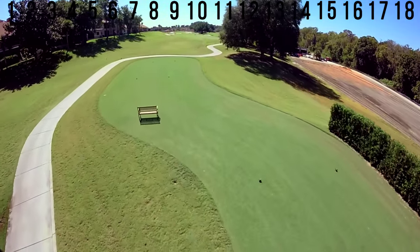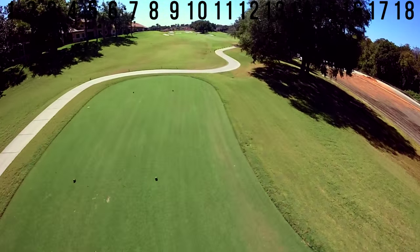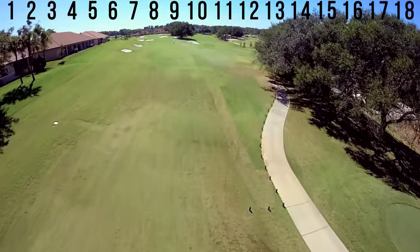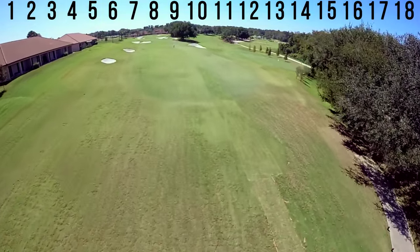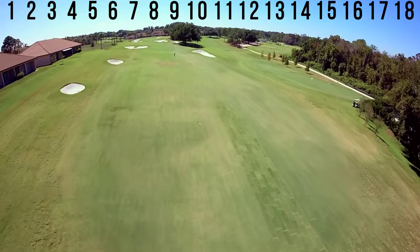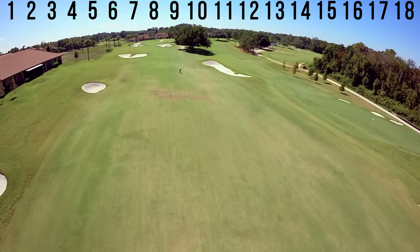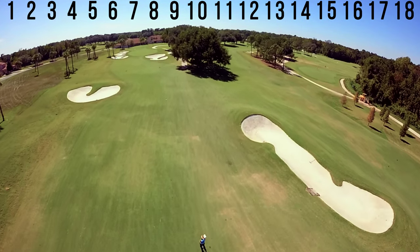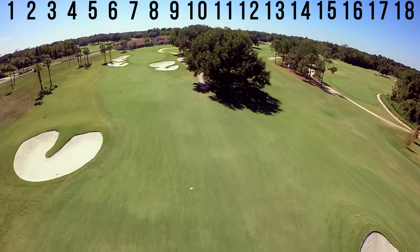Hole 10 will play slightly longer than the first hole, but the objective remains the same. Avoid the bunkers on both the right and left of the fairway and leave yourself a length of shot you feel confident with. Fire to the center of the green, or choose to take on the pin. If unsuccessful in pulling off the approach, don't be surprised if you have a delicate little chip as a result of your attacking decision.